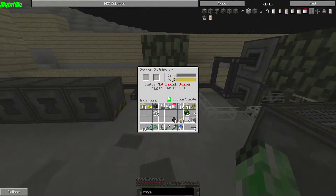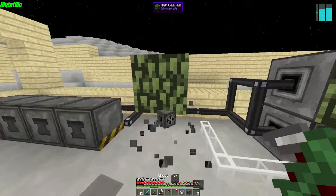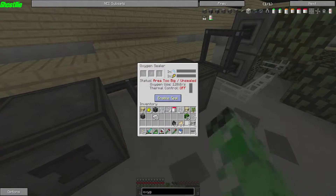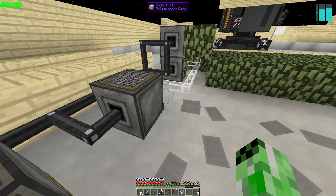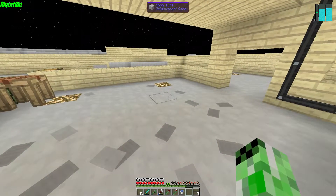Okay, that's taking up air but the bubble thing is not — that's kind of dumb. If that's not going to work like it should then I'm just going to take that off because there's no point in having it. So this should be working. It says 'area too big and unsealed' — so that pretty much means we have to enclose this area we're in right now to actually have it work.